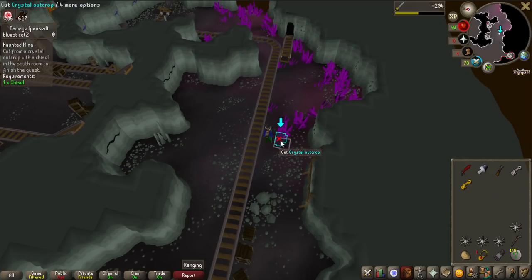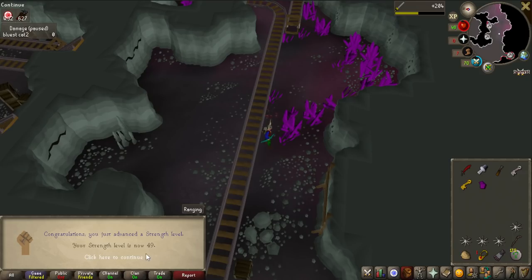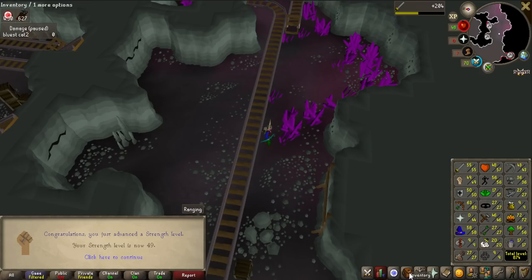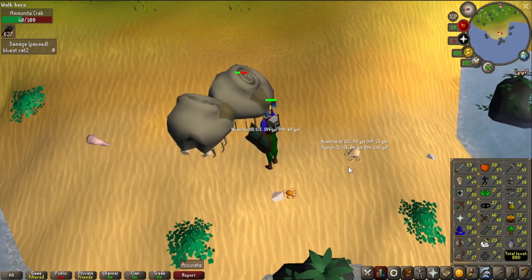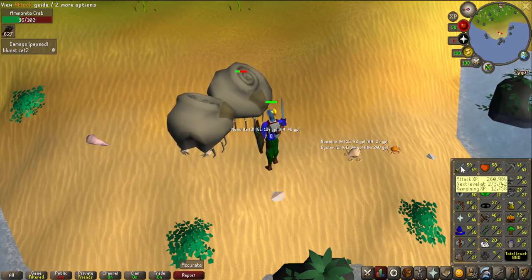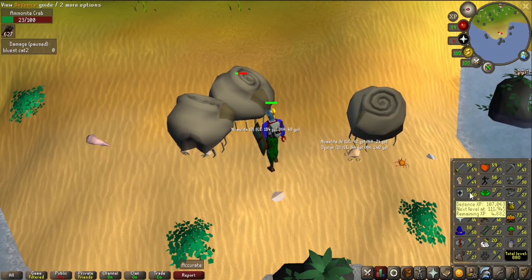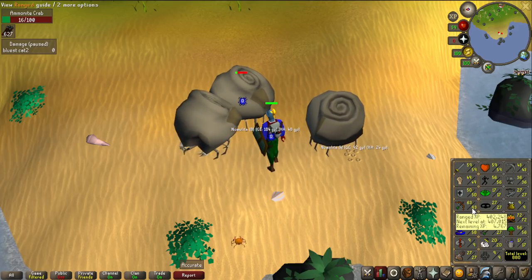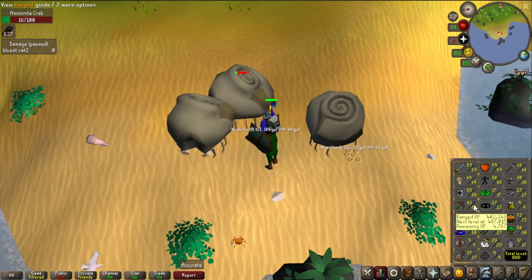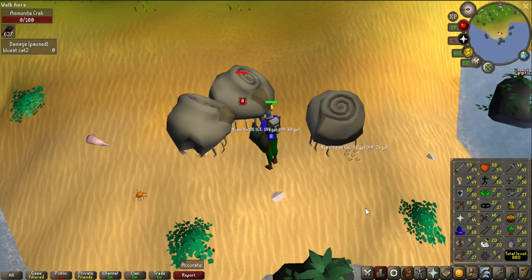I have to get my melee stats up because I need melee to get 70 defense — on magic and ranged you can only do shared XP, you can't train purely defense. I did the Haunted Mine quest for some strength XP. The plan is 60 attack for my dragon scimitar, then 60 strength, then train all the way to 70 defense, and after that it's rune arrows and MSB to 70 ranged. Magic I haven't entirely figured out yet.